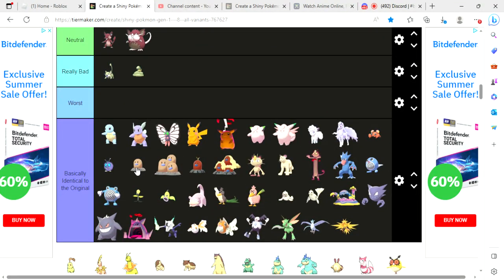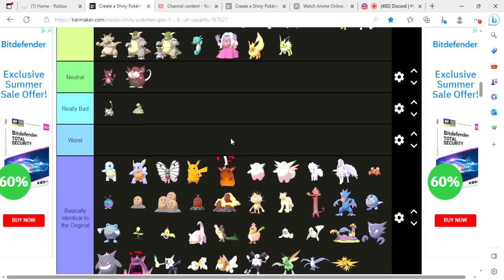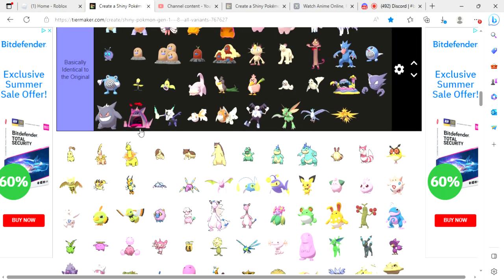And there we go — all 151 Kanto Pokémon plus the Alolan and Galarian forms of existing Pokémon, like how Marowak is a Kanto Pokémon but has an Alolan form, and Articuno, Moltres, and Zapdos are Kanto Pokémon but have Galarian forms. So that wraps up all Kanto Pokémon and their Alolan and Galarian shiny forms as well.